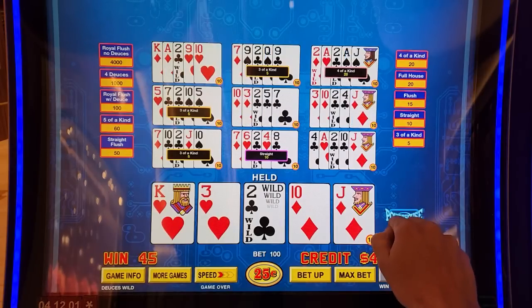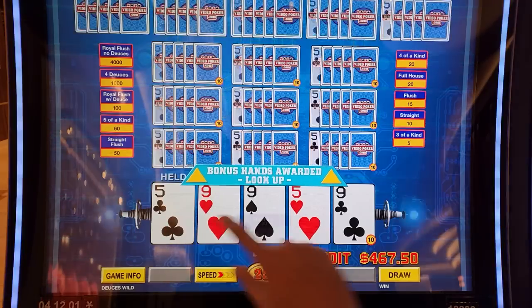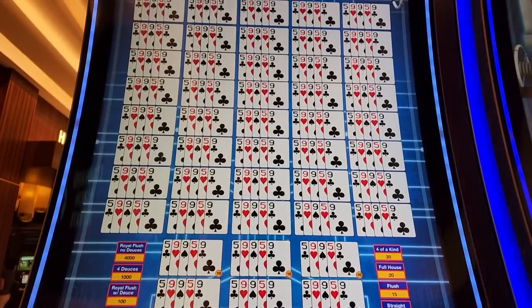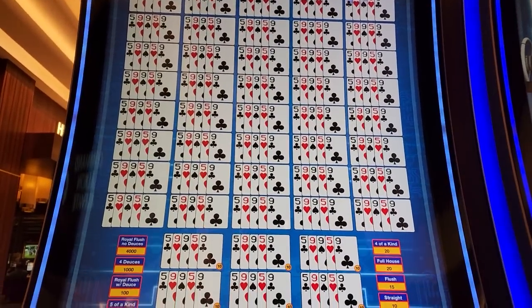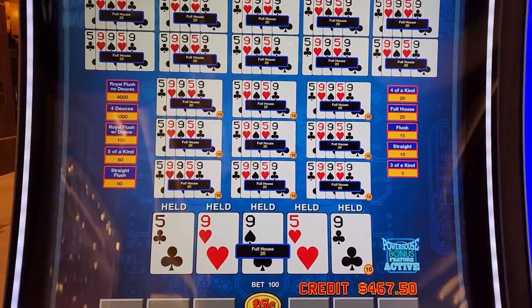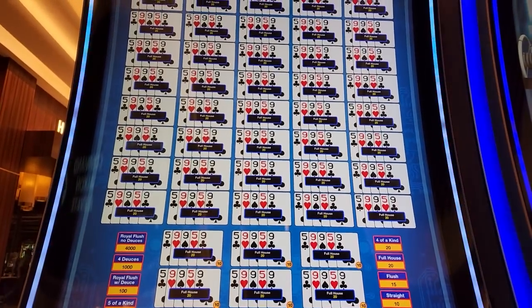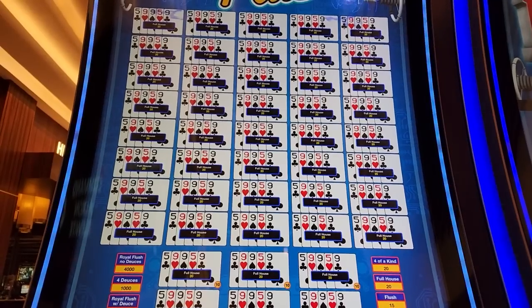Come on, wake up please. The old full house — there we go. Natural full house would have paid a lot more. This is what we wanted in bonus poker earlier — it would have paid 35 and given you 70 extra hands.